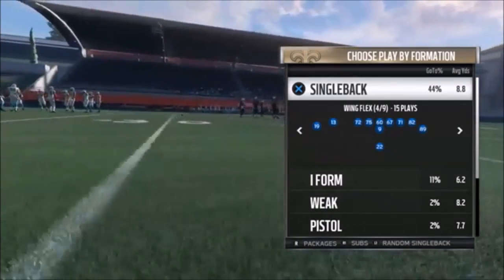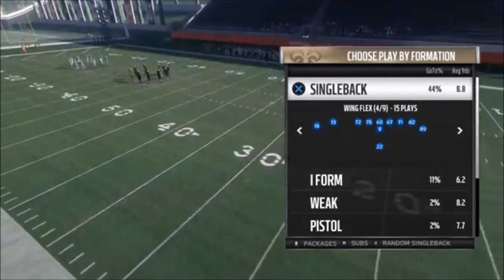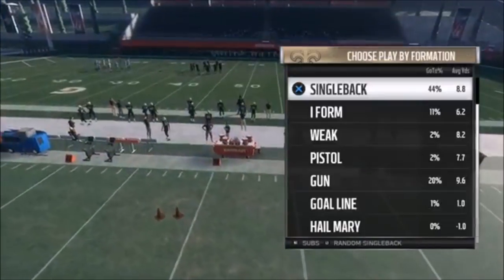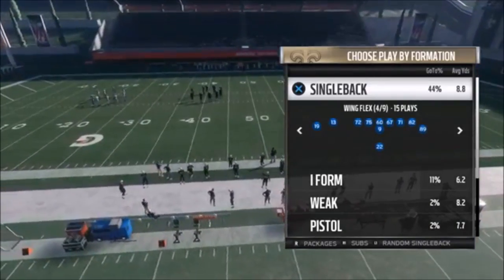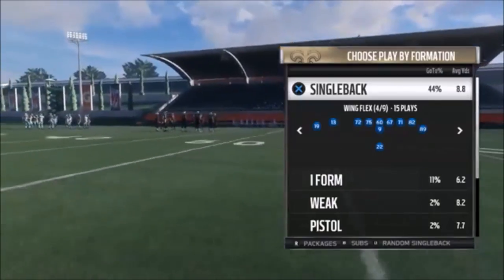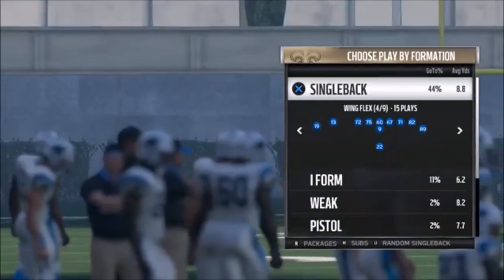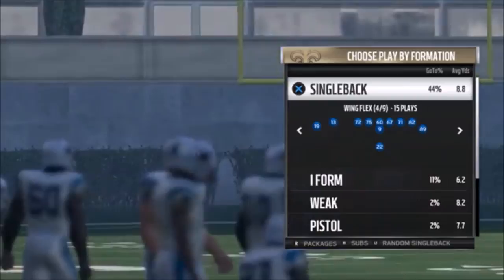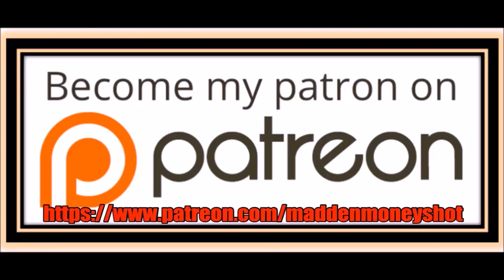That's it for part one of the single back wing flex. If you guys want to see part two, make sure you hit the like button. Part two I'm going to break down — there are actually two different plays you can make into one-play touchdowns out of this formation. Unless you're watching this on Patreon, where you get all this right away. Part two should go out on Saturday if it gets enough likes. Thanks for watching. If you need more help or want to show your support, head over to my Patreon and join my team for exclusive content like e-books, bonus plays, and early access. Link in the description below.